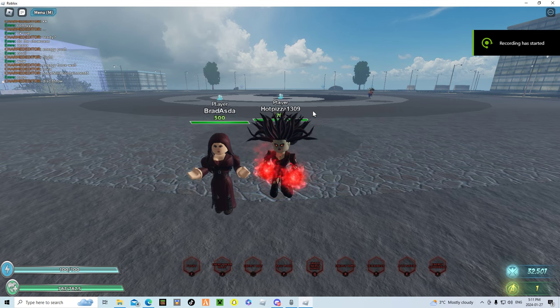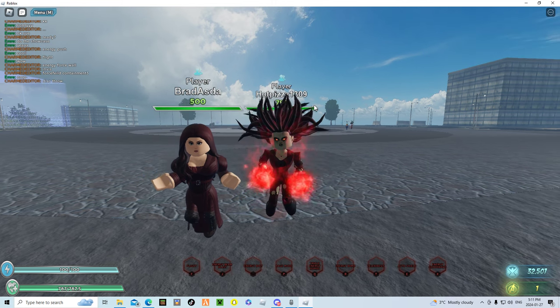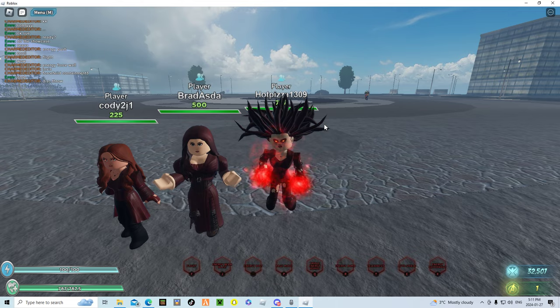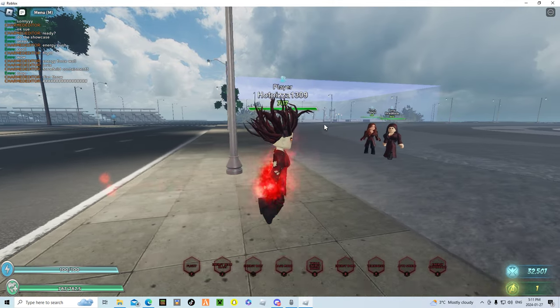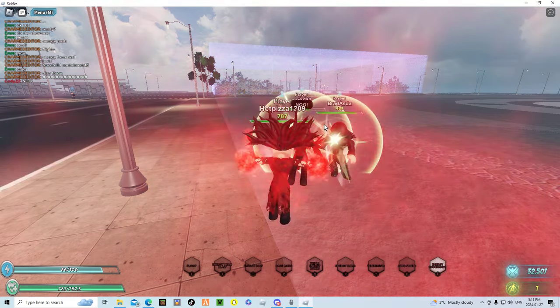Hey guys, welcome back to the channel. Today I am here in Marvel Infinity doing a showcase for the new zombie Wanda skin. So let's just get into it. Her first keybind is Energy Shockwave — you hold it, it builds up energy, and then you release.